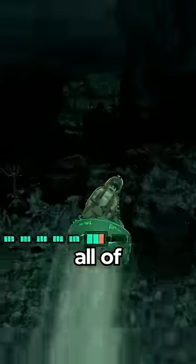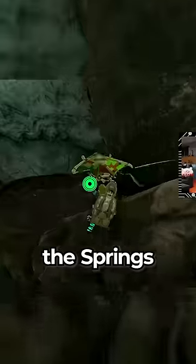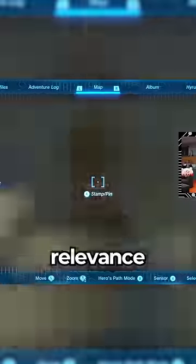While you're exploring around, you'll realize that all of these bargainer statues are right under the Temple of Time, the springs of courage, wisdom, and power, as well as the Forgotten Temple. That sure is neat. I wonder what relevance that has.